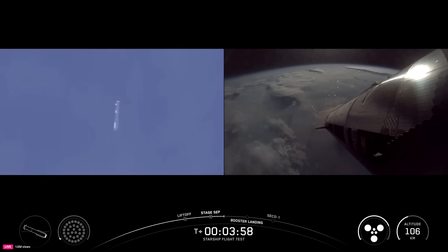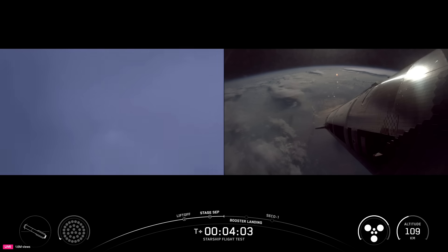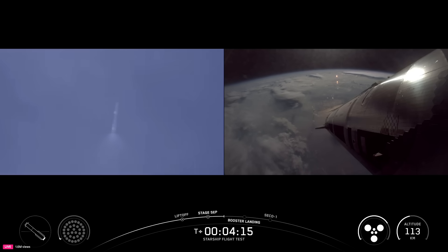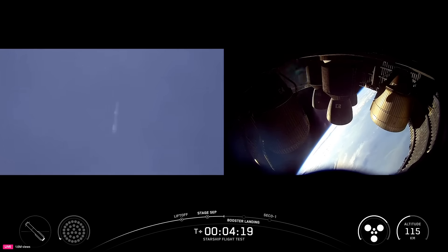Because of these tests we are not recovering the booster — we are sending it to the Gulf on purpose to do those tests. You see the booster on the left-hand side of your screen, and ship with six healthy engines continuing its ascent to its planned suborbital trajectory. Everything going very well so far for Starship's ninth flight, now four minutes, fifteen seconds in.